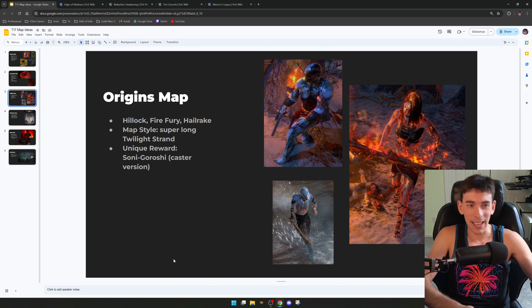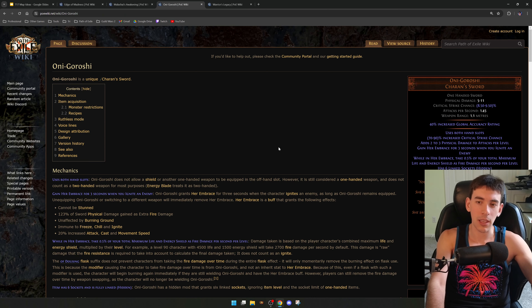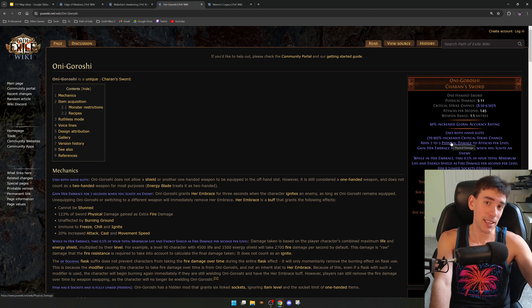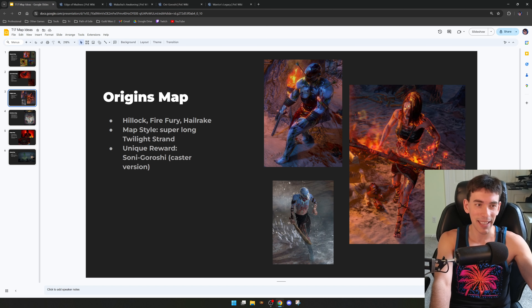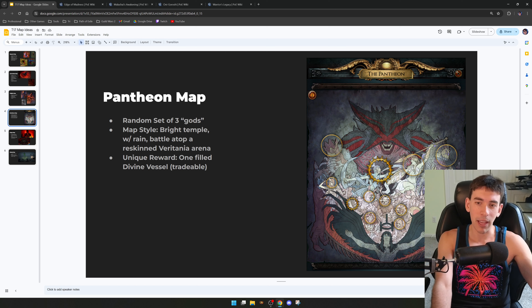The unique reward would be a buffed Malakai's Awakening, which is no longer available in the game. It used to be upgradeable via the prophecy mechanic from Malakai's Simulacrum. With some buffing, this would turn into a very strong Blood Magic Helmet — a coveted slot right now — making it a viable uber drop from T17s.